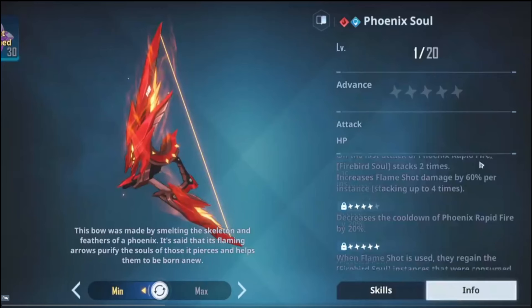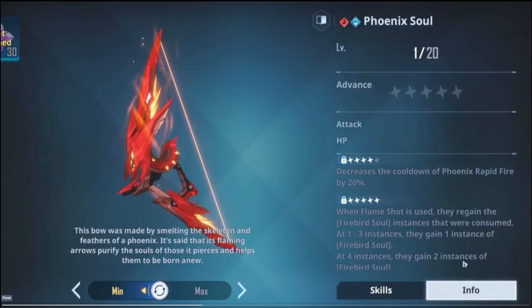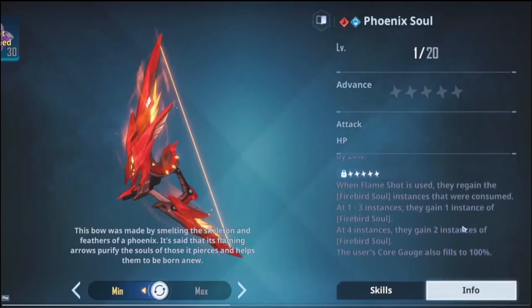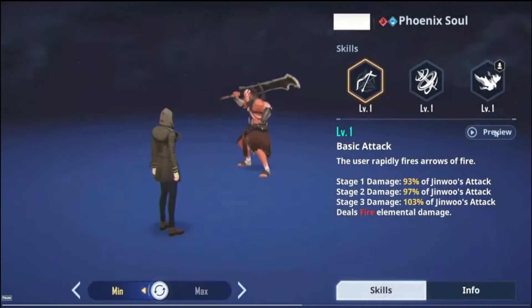Flame Shot damage increases by 60% per instance, stacking up to four times — so that's 180 total. Cooldown decreases as per usual, and then when you max it out, when Flame Shot is used they regain the Firebird Soul instances that were consumed: at one to three instances they gain one instance back, and at four instances they gain two instances back. There's a refund mechanic keeping up consistency at plus five. Also, the user's core gauge fills up to 100% — that's a bit of insult to injury.